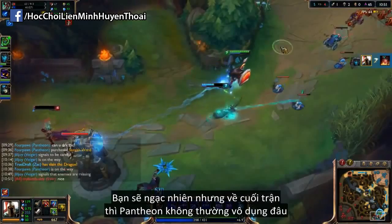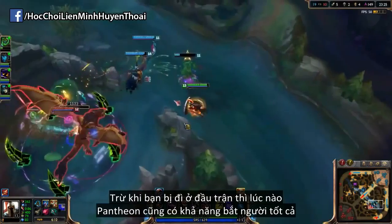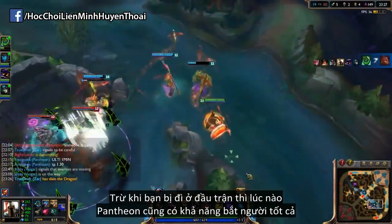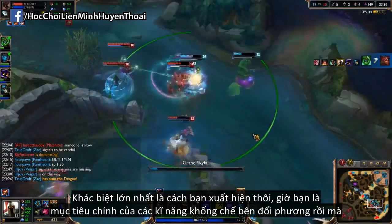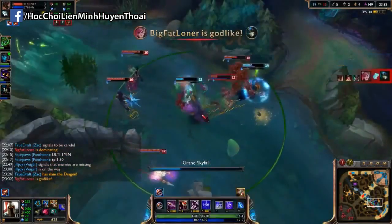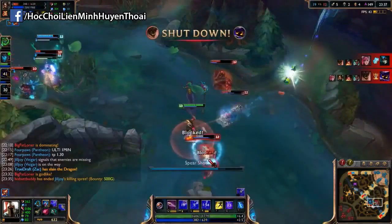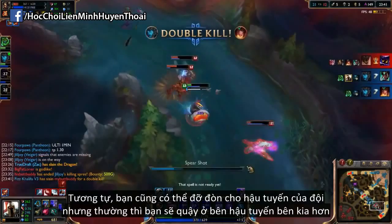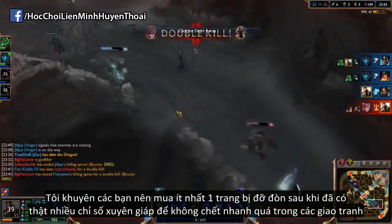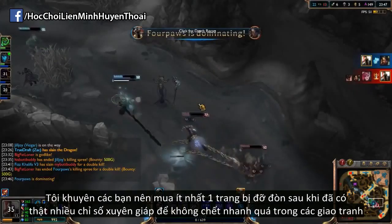You might be surprised by this, but late game Pantheon isn't usually useless. Unless you've been shut down during the early game, Pantheon is still a threat and a good pick champion through to the end of the match. All that changes is that you have to be more careful in your approach, as you're now a prime target for CC and peeling. Try to let your team engage for you and then jump into the fray when some cooldowns are being blown. Equally you can opt to peel for your backline somewhat, but overall you want to be controlling the enemy backline. I'd advise picking up at least one tanking item after you've built as much armor pen as possible so that you don't get blown up in team fights.